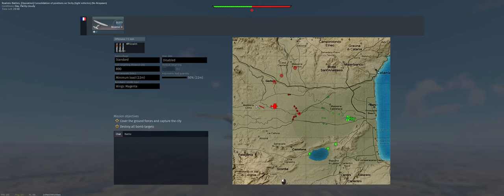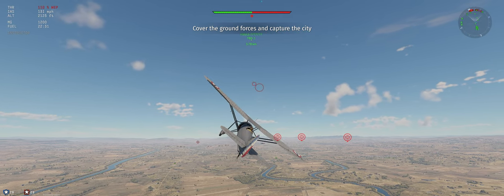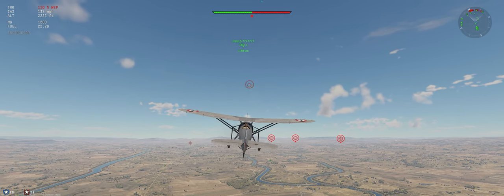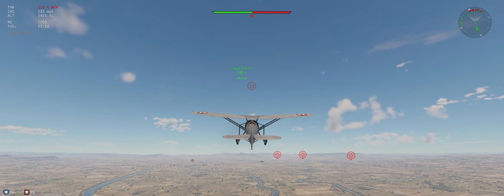Let's take a look at the map. Their airfield is going to point them this way, we're pointed that way. I think I'm going to aim over towards the right here, towards our right-hand ground units which are directly in front of me now. Keep our climb in the 125-ish.